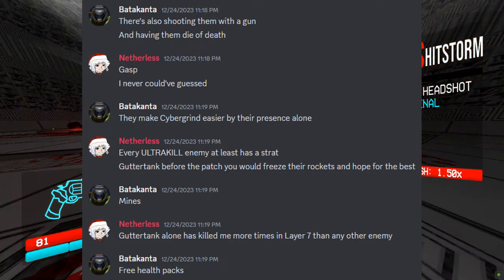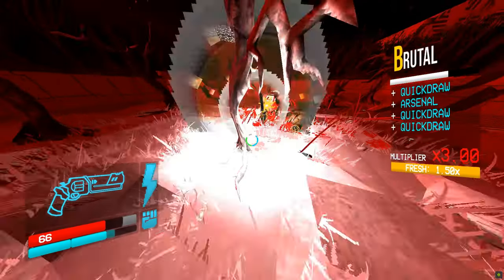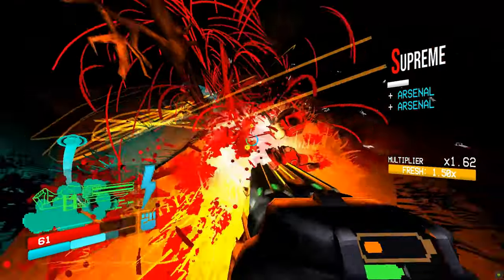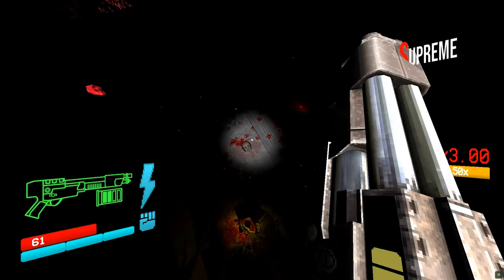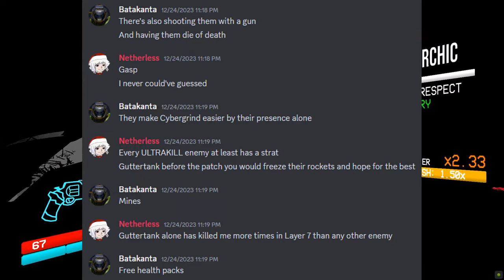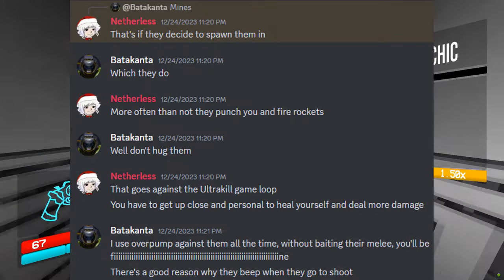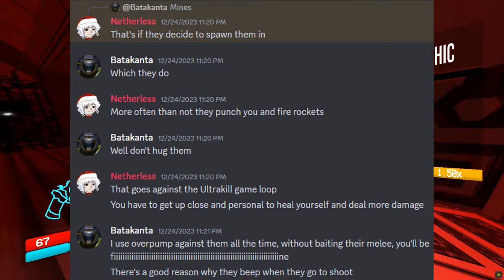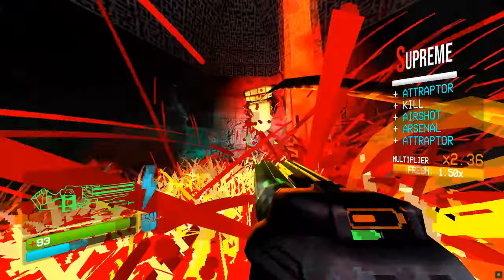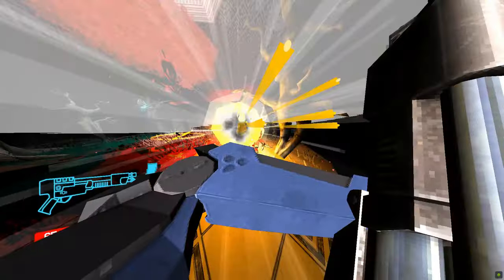He then says, 'Every Ultrakill enemy at least has a strat. Gutter tank before their patch — freeze their rockets and hope for the rest.' Once again, objectively false as there is way more tech, and once again this comes down to either lack of experimentation or unwillingness to experiment, or just unwillingness to learn its very basic attacks for that matter. To which I mentioned how you can use the mines to your advantage. He also says, 'Gutter tank alone has killed me more times in layer 7 than any other enemy.' Good for you. Then he says, 'If they decide to spawn the mines — which they do, more often than not they just punch you and fire rockets.' Well, for the punches — don't hug them. And for the rockets — yet despite that, they spawn more than enough when left alone, so where is the problem?